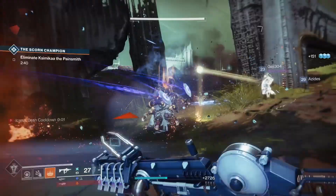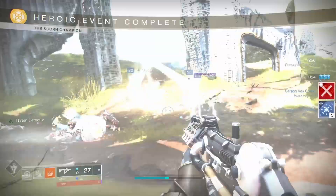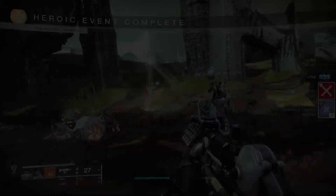Essence of Dawning can be obtained randomly when completing any seasonal or playlist activity such as strikes, nightfalls, crucible, or heist battlegrounds, and also from activities like public events and patrols.